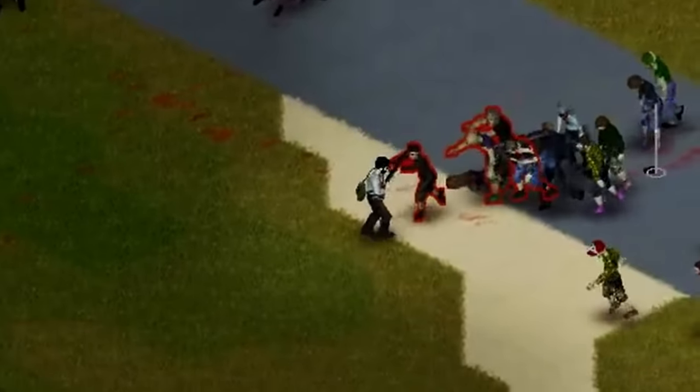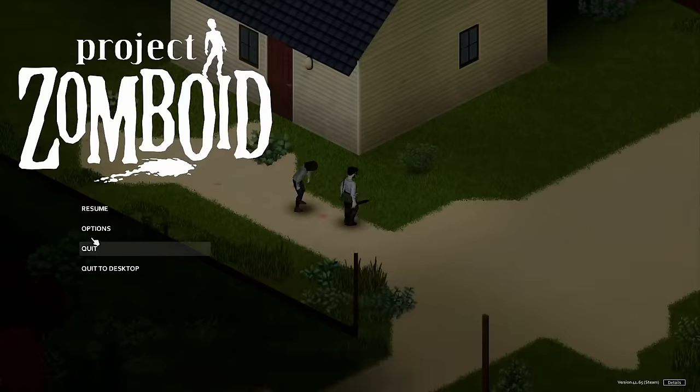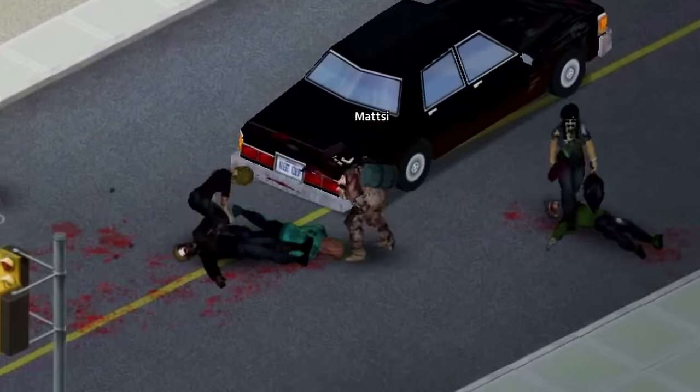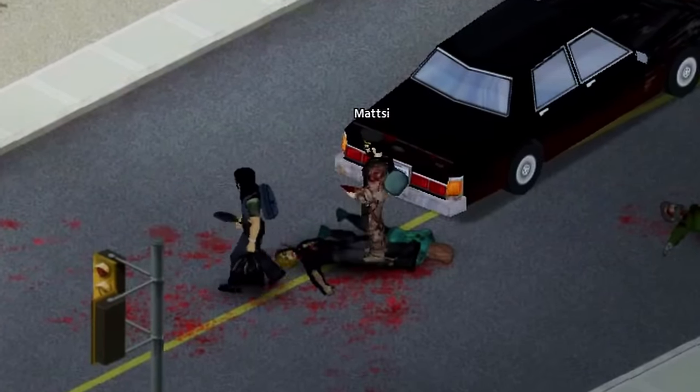Before we talk about the fun stuff, I want to let you in on a little combat tip. By default, the game only adds an outline to zombies when you're aiming with a gun, but to change this, you can go into your settings and switch aim outline to any weapon. This makes it much easier for you to see which zombie you can hit and which zombies are close enough to end your career.